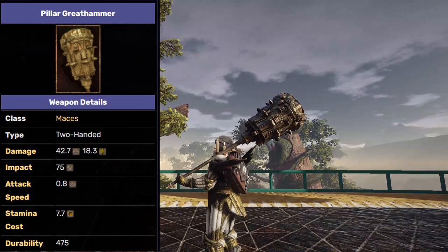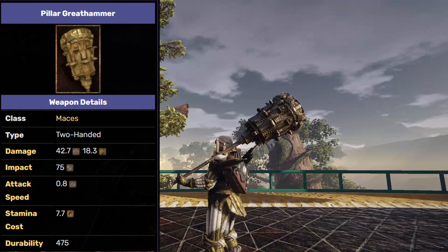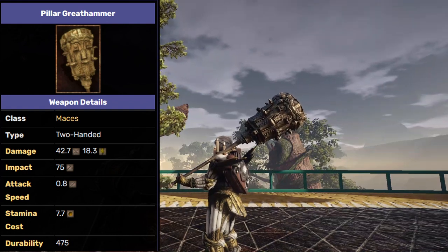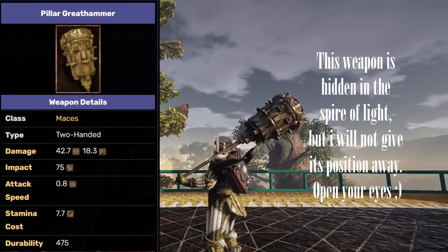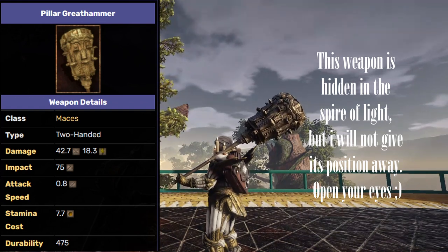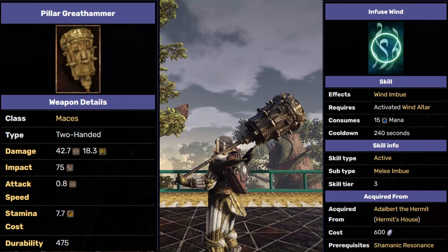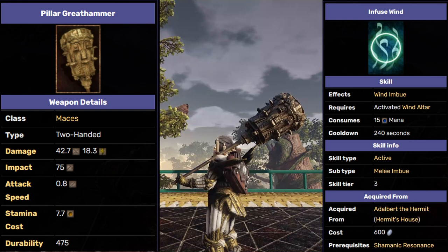The most emblematic Warhammer is the Pillar Great Hammer — the ultimate smasher, the big bone crusher. It's a very slow weapon, but it hits pretty hard. It has the highest impact stat in the entire game and I advise you to pair it with Wind Infuse for even more impact and a little bit of attack speed.